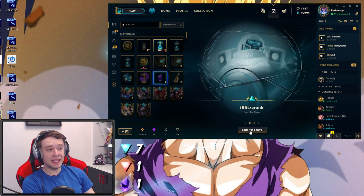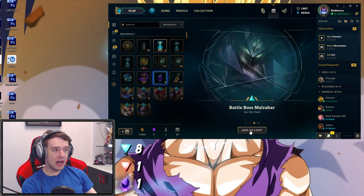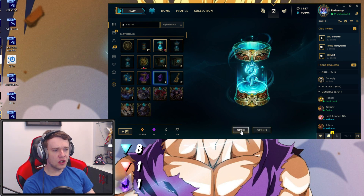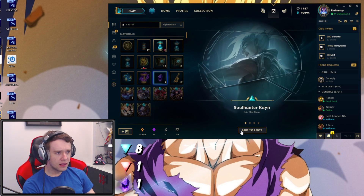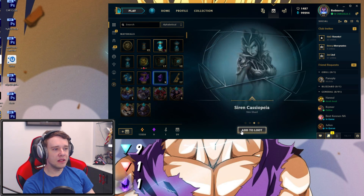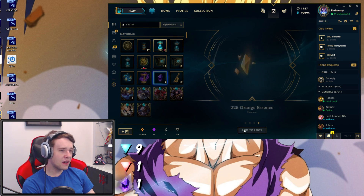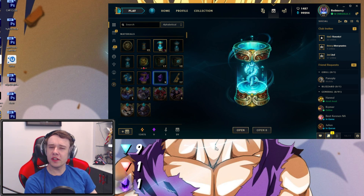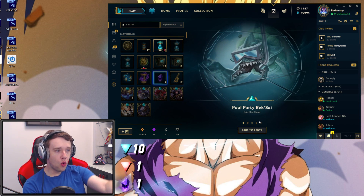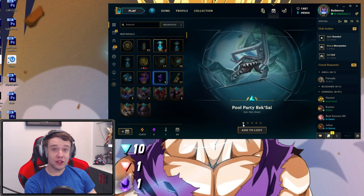We have an epic skin Blitzcrank shard, which is not bad. That's a Legendary - we have like eight epics already, nine or ten epics. And of course, Orange Essence. Wait, we're getting a lot of epic skin shards, that's actually not bad at all. Another epic skin shard. Shreema Desert Zillion. You know what, that's fine - we got an epic skin shard regardless.